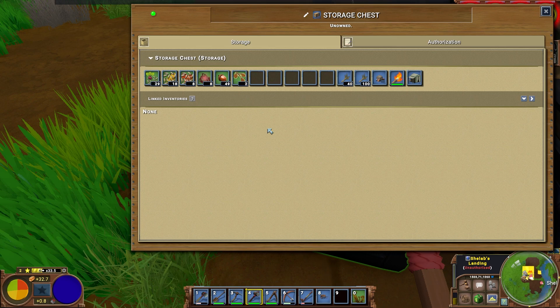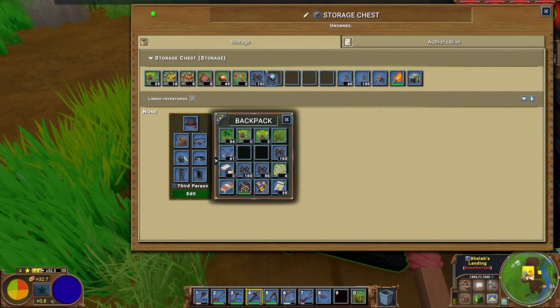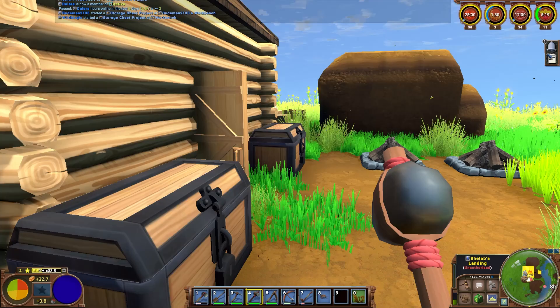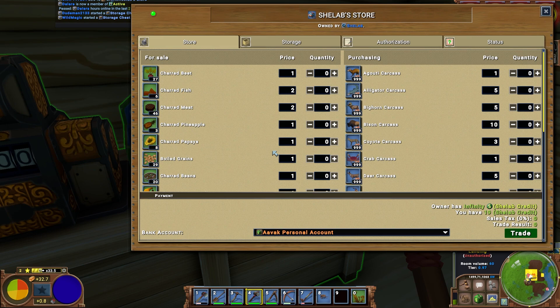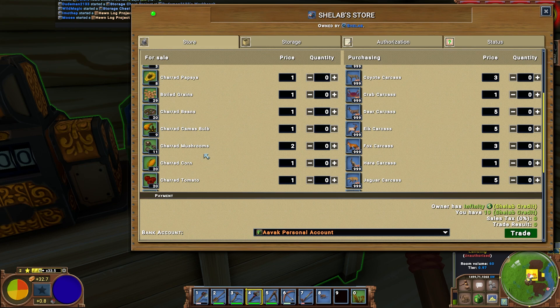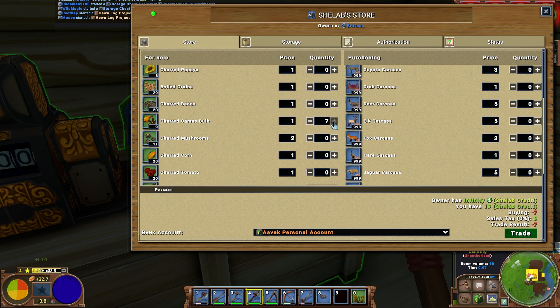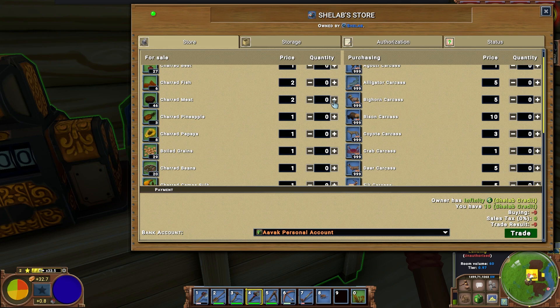I've brought some items for Lady She-Lab though. I'm going to leave a decent amount of fuel in here for her to run her fires with. Oh, what are these? Got some rice. Nice. Now with my She-Lab credits, let's go ahead and grab some stuff. Don't mind plenty of these bulbs. Then a decent amount of charred meat.